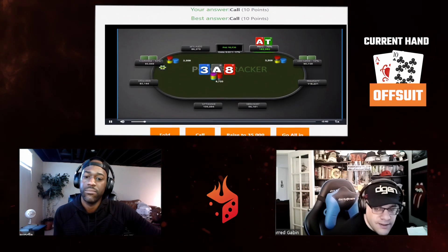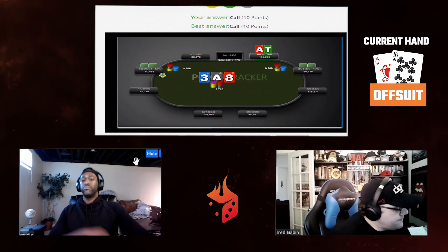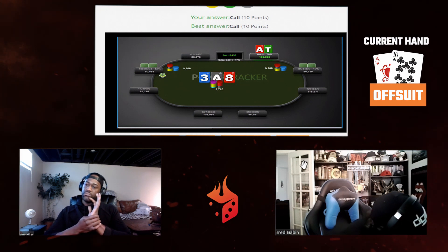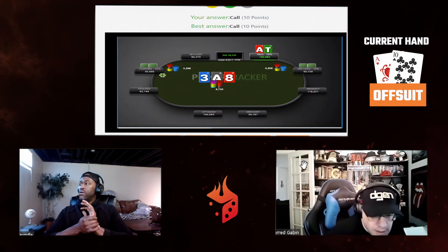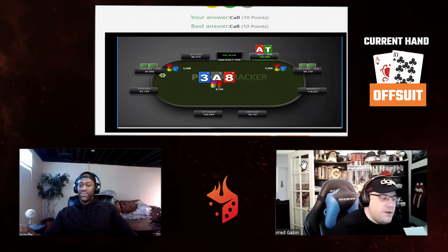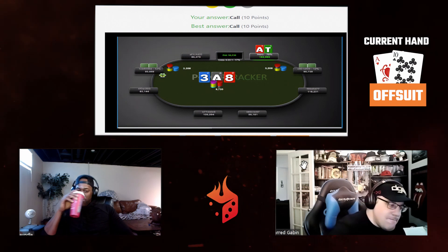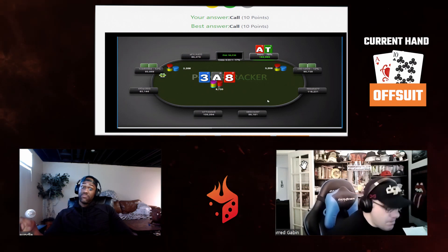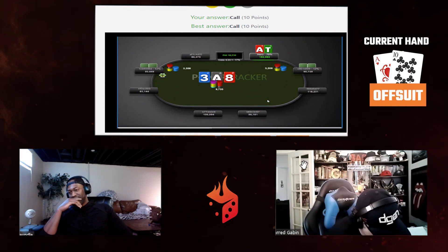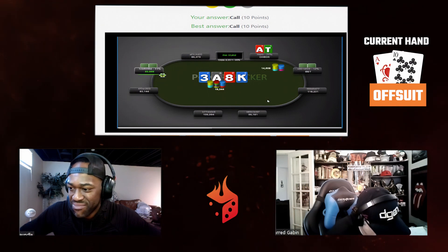Calling is going to be the best option here. Our hand is a little bit too weak to squeeze — though it's close. If I had ace-jack I'd really consider making it 10,000 here, and I don't think that's a big mistake. But calling is the best option, and folding is still out of the question at this point. Our hand is just too strong and doesn't need much protection.